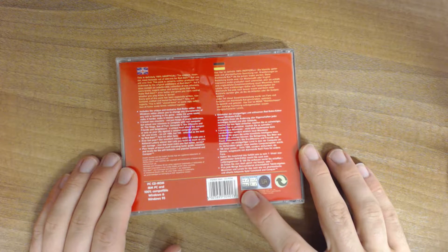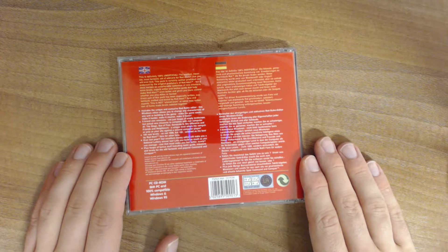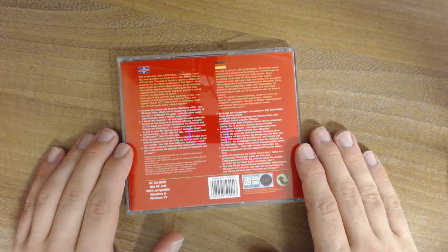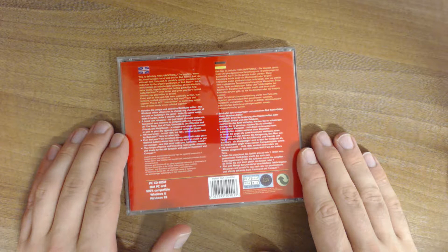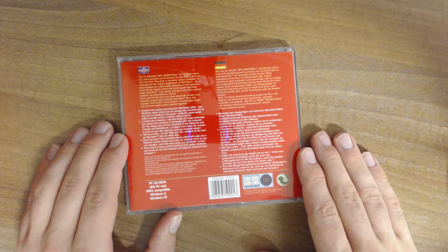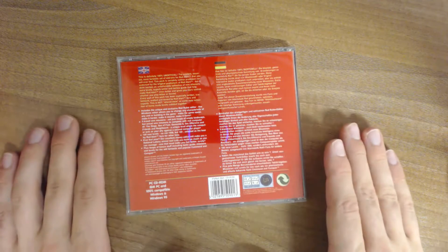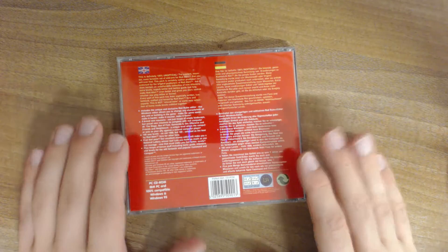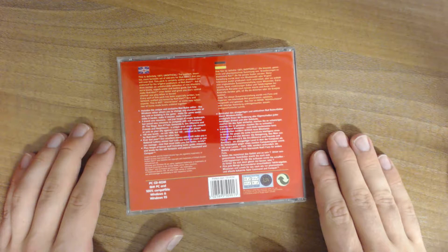This is for all age ranges — 18 and plus, 15 to 17, 11 to 14, and 3 to 10 years. I'm not really sure how many 3-year-olds have played Command & Conquer Red Alert. If you know a toddler who enjoyed Command & Conquer, leave a comment. It includes the unique and exclusive Red Rules editor — a Windows editor that lets you change any characteristics of any units or buildings in the game: make it easier, harder, meaner, faster. This is nice, but not exactly new — there are a couple of those editors already.